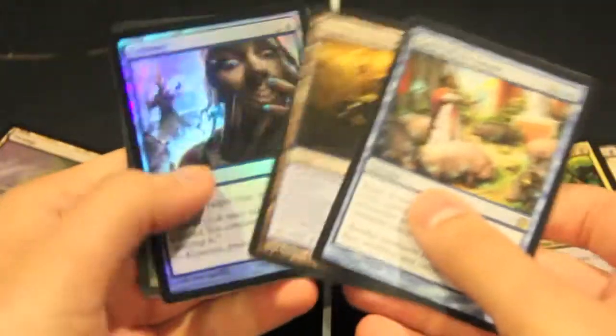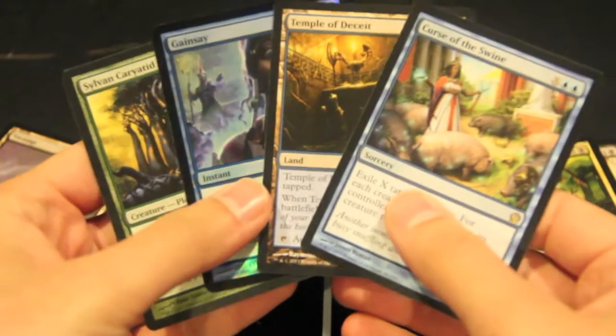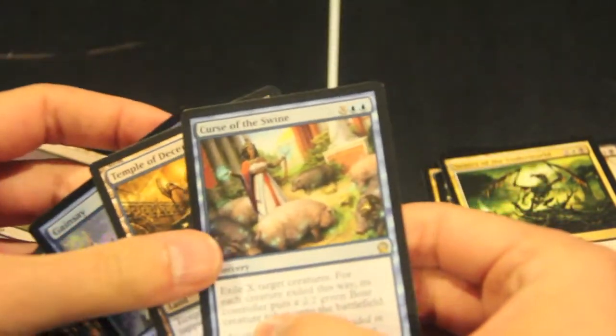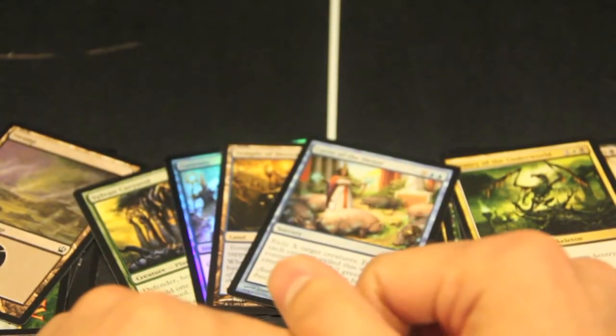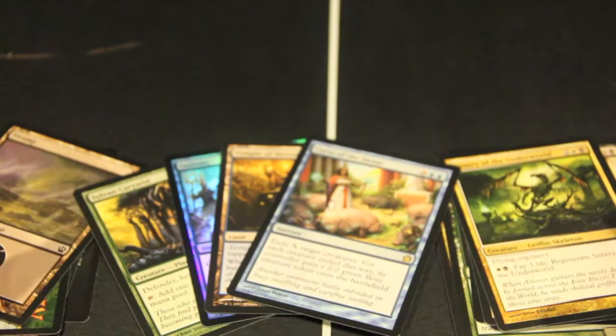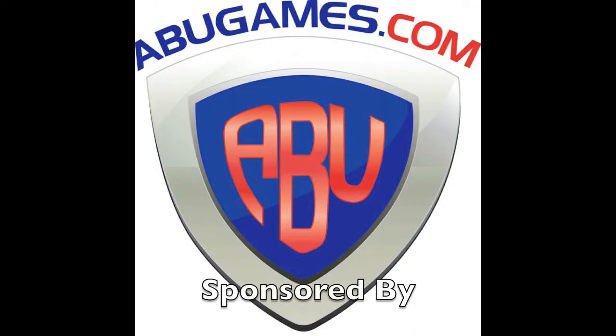So, 3 pack opening — not bad at all. We got Sylvan Carrotid, a foil land, Curse of the Swine — very cool. Let me know what you guys think of our pulls down below in the comment section, and stay tuned for some more Magic the Gathering stuff right here. Roxbox90 signing out, I'll see you guys next time. Thanks.